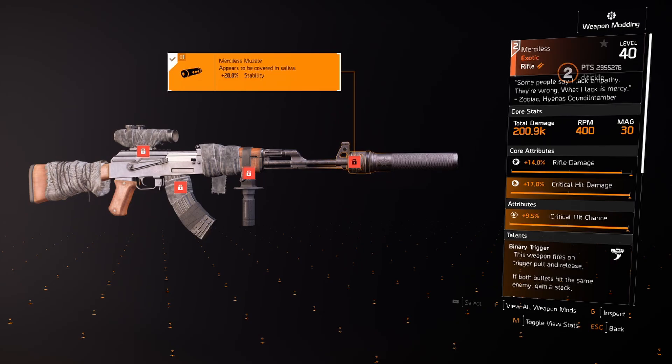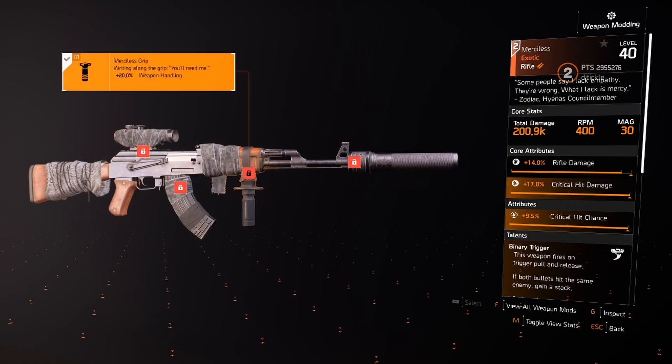The muzzle has 20% stability on it. The magazine has 15% reload speed and 10% accuracy. And obviously with the changes to weapon handling you can imagine how fast this is going to reload.